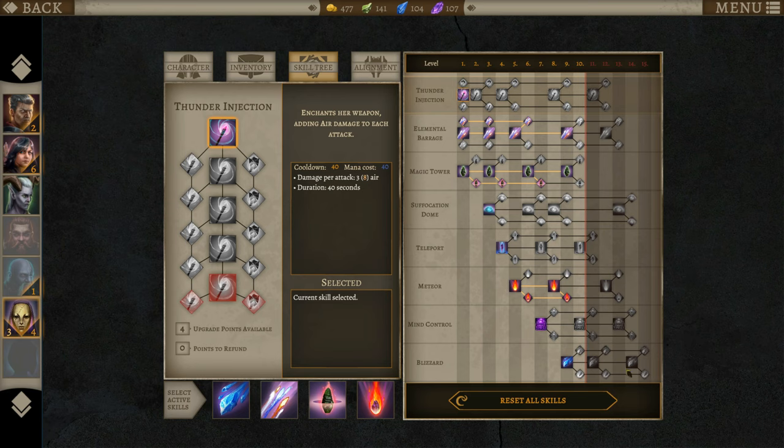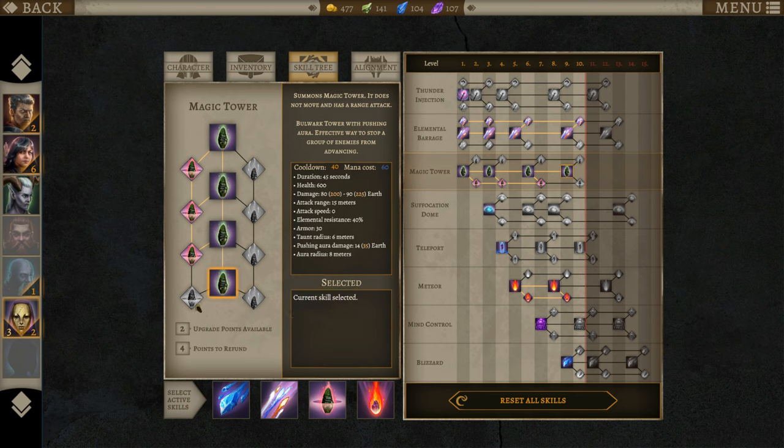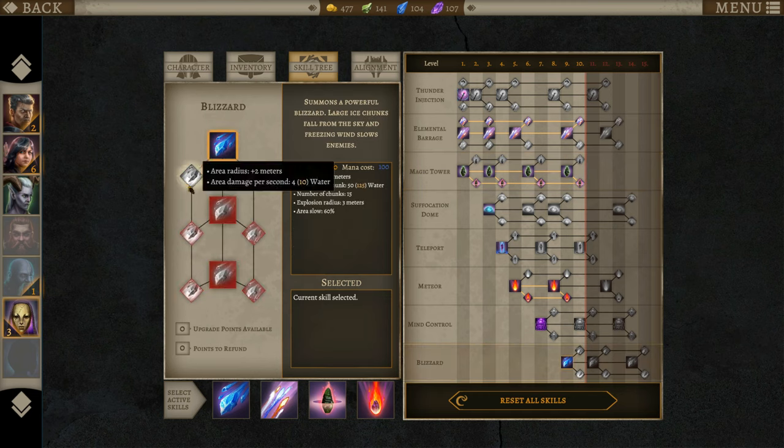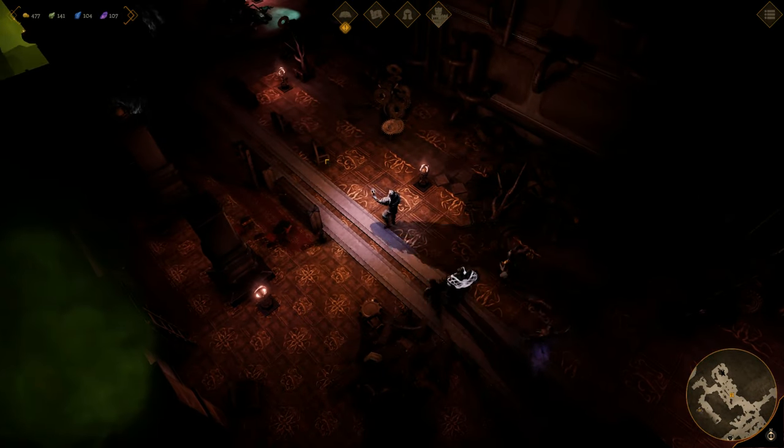We have access to all of our skills now, aside from the upgraded versions of them that we can get as we go along. Elemental barrage — we can do number of bolts up one. Magic tower we can also get the maximum amount of health plus aura range, so it is as good as it gets permanently in the game now. Blizzard we can upgrade to have more radius and a little bit more damage, but we don't have any points available, so we will not be upgrading Blizzard just yet.